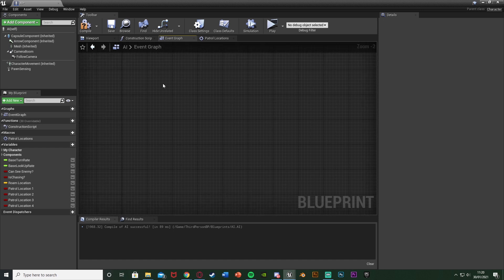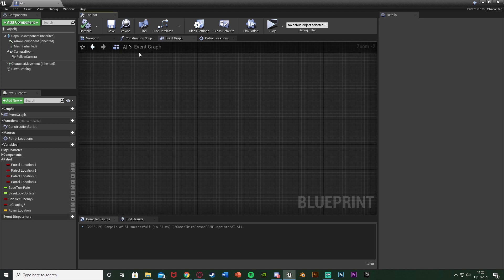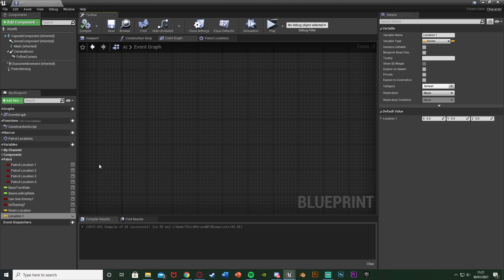Before we set up any code, we want to create our location points — the vector values for each patrol point. Hit the plus variable, call this 'location 1', and change it from boolean to a vector since it's a location. Compile. We're going to create four of these — however many locations you want the AI to patrol to. So location 1, 2, 3, and 4, keeping these all as vectors. Compile and save.